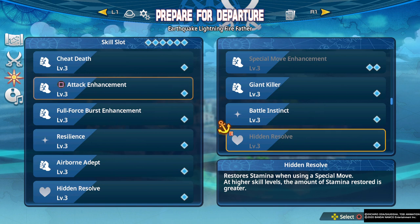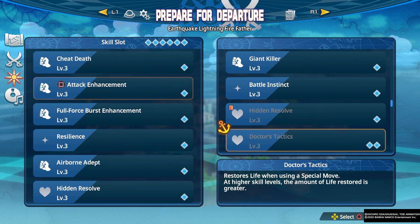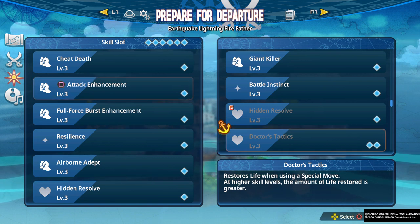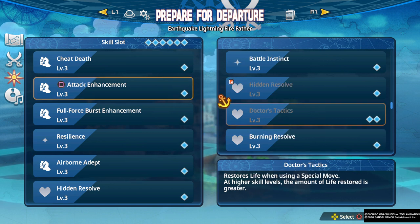Doctor's Tactics restores life when using a special move. This can actually be really good if you want to stay alive — it's a pretty decent skill for doing so, because some characters get their special skills back at an amazing rate, to where you're going to be pretty much at full health constantly with this.